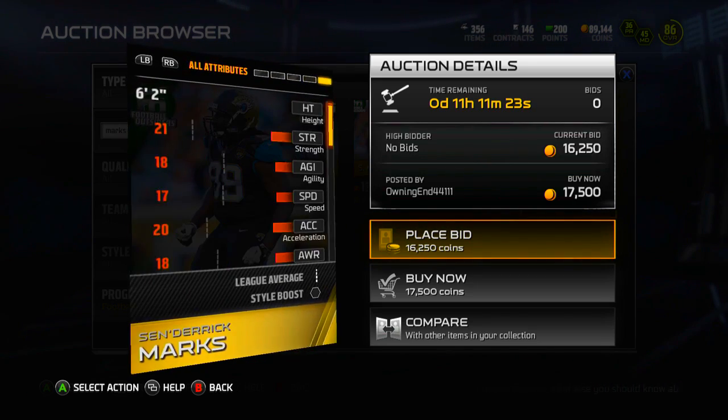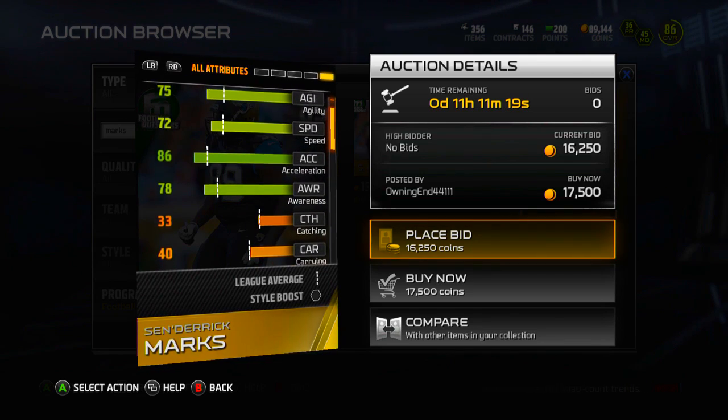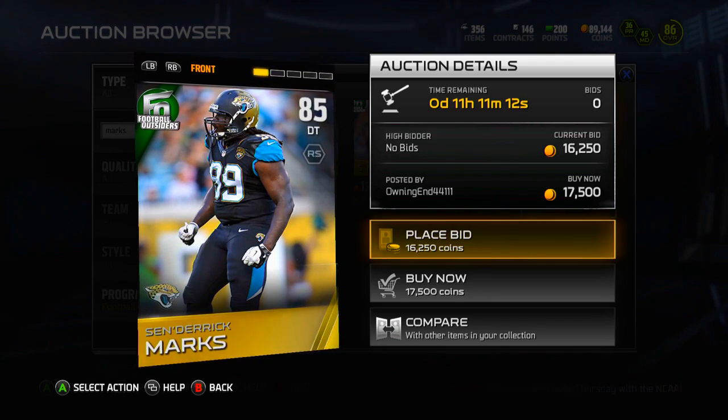I don't really know why you'd want this card other than if you're a Jags fan. It is kind of cool for the Jags to get a card — 72 speed is pretty good for a DT so he's kind of quick — but other than that, I just don't really see any appeal in Sen'Derrick Marks, but maybe you guys do.